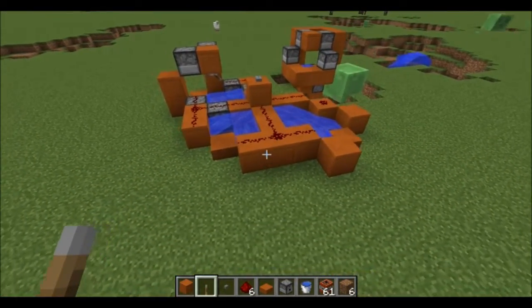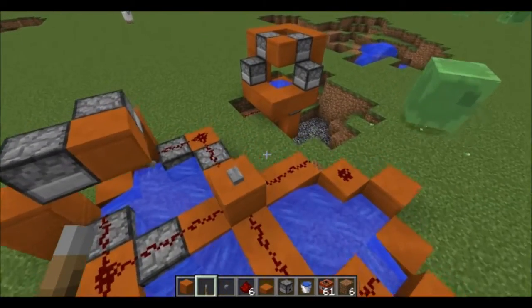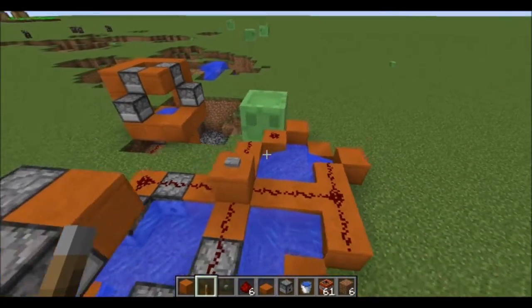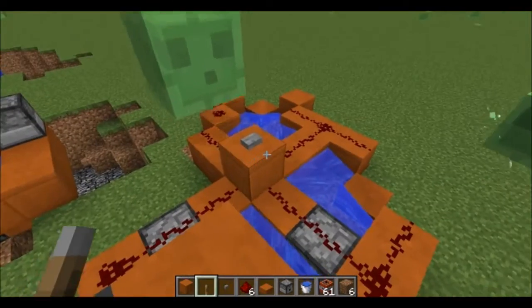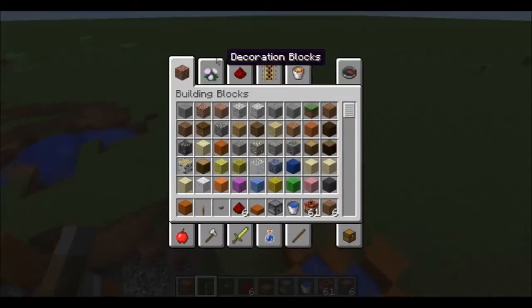Diagonal TNT cannons are the perfect solution to dealing with those pesky Sky Wars players that don't want to leave their island. But you, get off the cannon. Hold on.